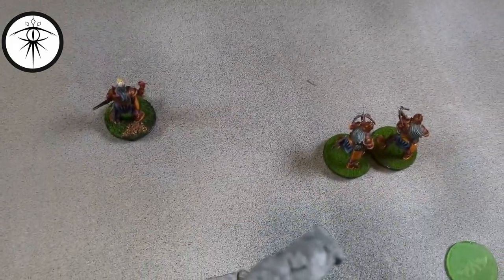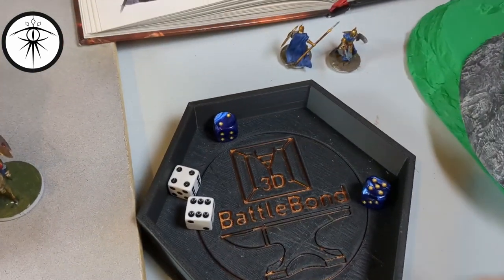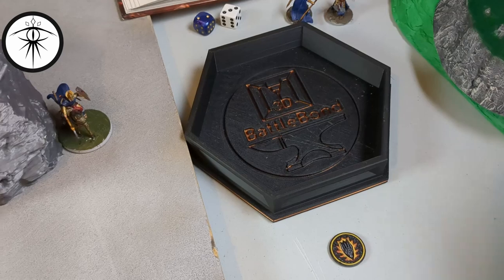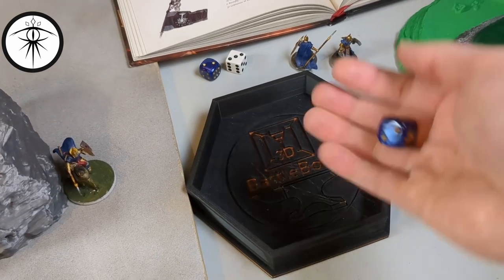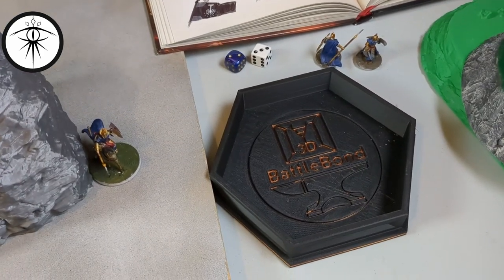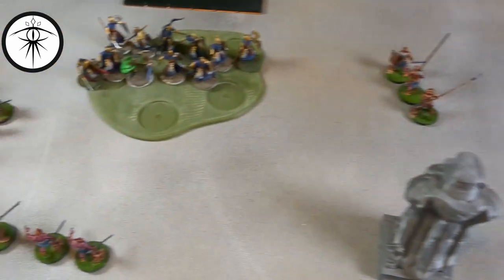Coming back with shooting - Vrasku and two Uruk-hai go into the knight again. Vrasku hits with three, two get through the in-the-way checks. One goes up to the rider, one down to the horse - spending a Might to try to kill the horse. The horse goes down and the rider is killed too - both dead. Aragorn throws his dagger through the Uruk-hai lines at Lurtz: the dagger gets through all three in-the-way models. Lurtz is Defense 6 - needing sixes, spending a Might to get a six - Lurtz is down to one Might. Lurtz uses his one Fate but still takes a wound. No combats, so priority roll.